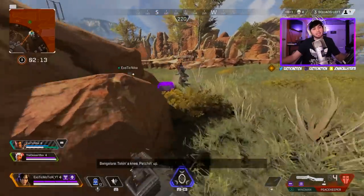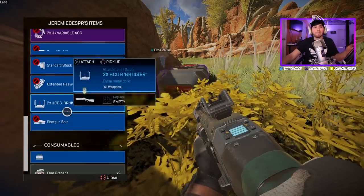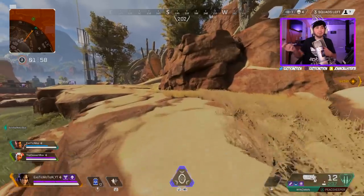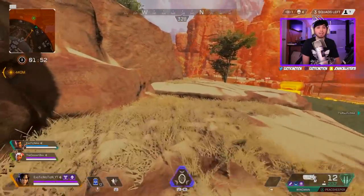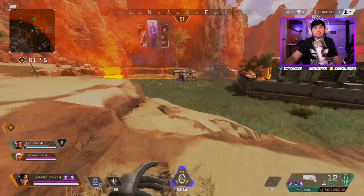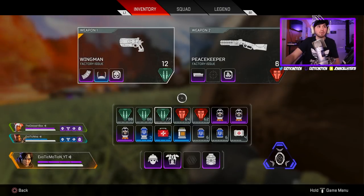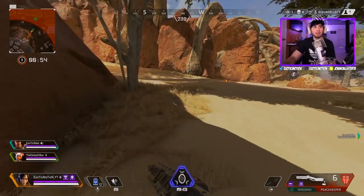Just like in Fortnite where the pump was the better shotgun — even though the fire rate is slow, it does more damage. If you miss your shot with the Peacekeeper it sucks because you have to pump and shoot again, but it still does better damage overall. If you can throw a choke on it and aim down your sights, you can charge it up and it does even bigger damage, though it makes the reticle a lot smaller. That's a tip a lot of people don't know.